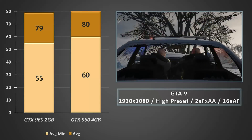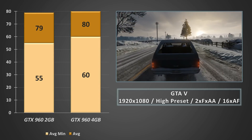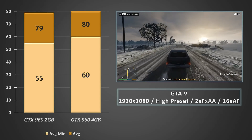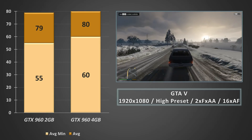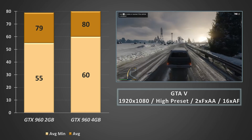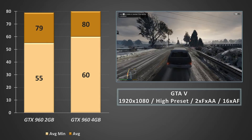Grand Theft Auto V was already a good performer on the 2GB 960, and it was more of the same here. Under 2% increase in average frame rate was really nothing to write home about, but consistently higher average minimums — around 9% in fact — was great, and keeping the minimums around 60fps resulted in a really nice and smooth gaming experience.